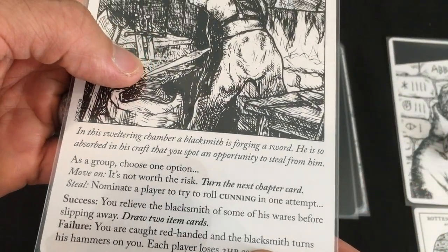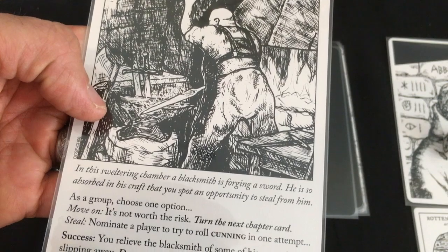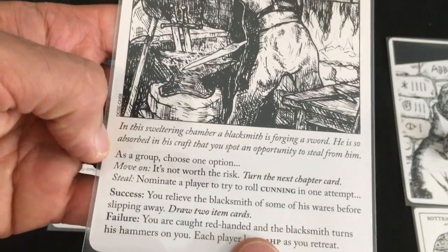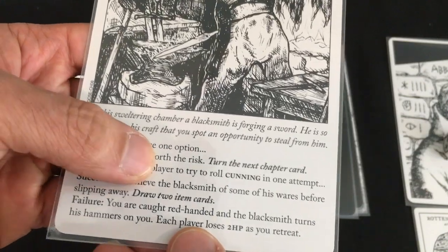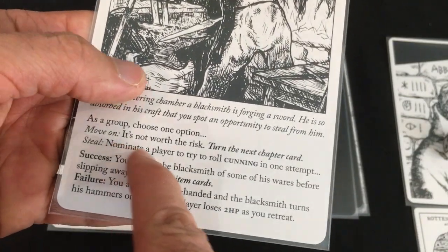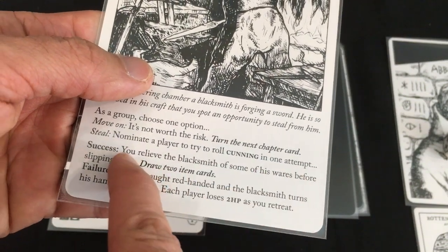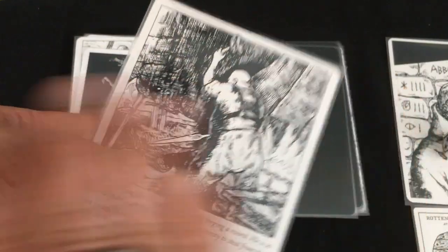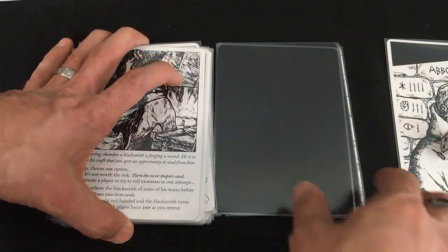In a sweltering chamber, a Blacksmith is forging a sword — so absorbed we could steal from him. We can move on and do nothing, or nominate a player to try to roll Cunning for two item cards but risk losing two hit points each on failure. Since we're already full of items, we skip it and just move on.